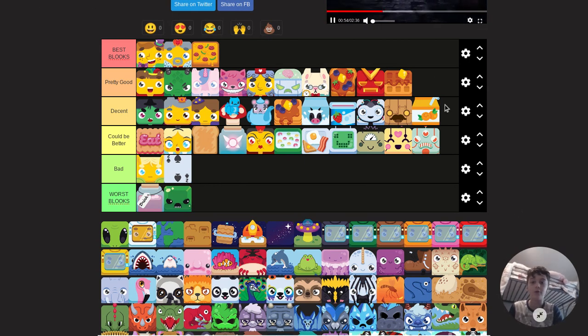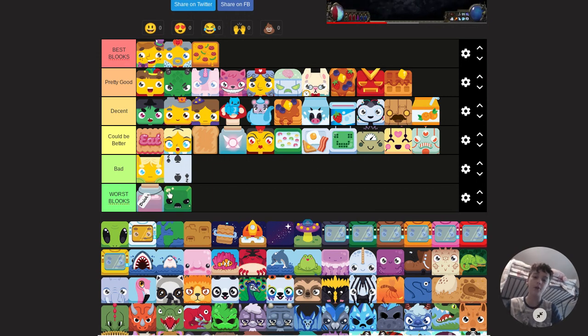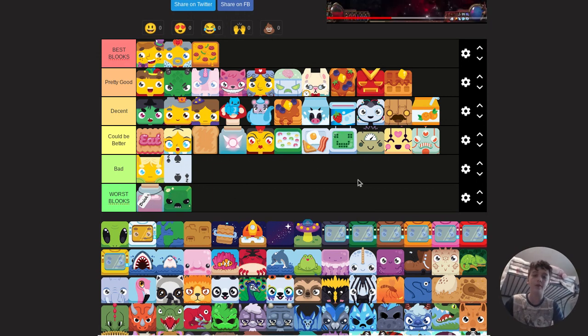I actually switched over and made a few adjustments. Juice is in decent tier now, and I added a 'Worst Looks' tier which I had to drag a few things into, but it's basically the same stuff.